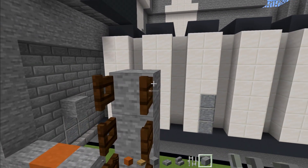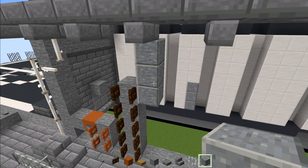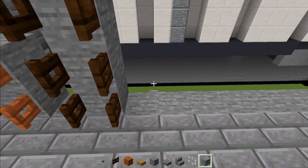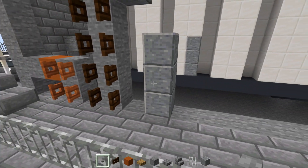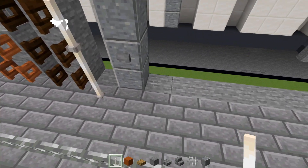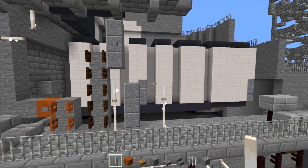Then skip a block here and add stone five blocks tall. Take out dark oak fence gates, add that to the side and open them all up. Then go to the side of this and add in polished andesite three blocks tall, with a stone block in the middle. Move down over here, skip a block, and add three blocks tall polished andesite with a stone block in the middle.